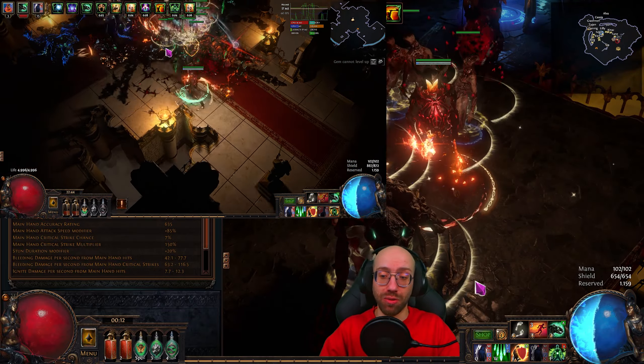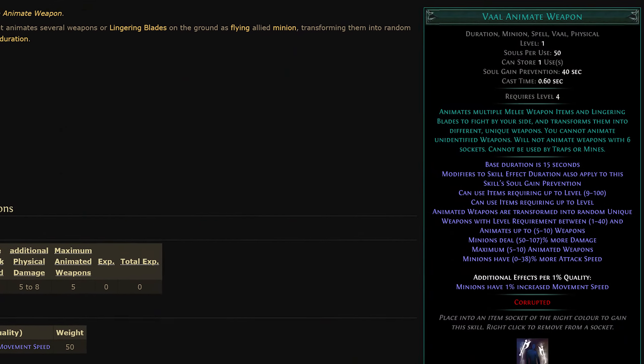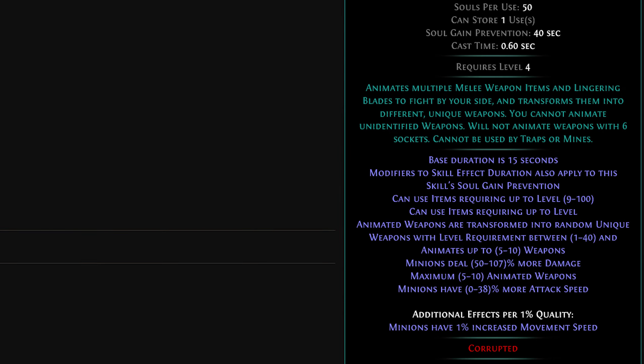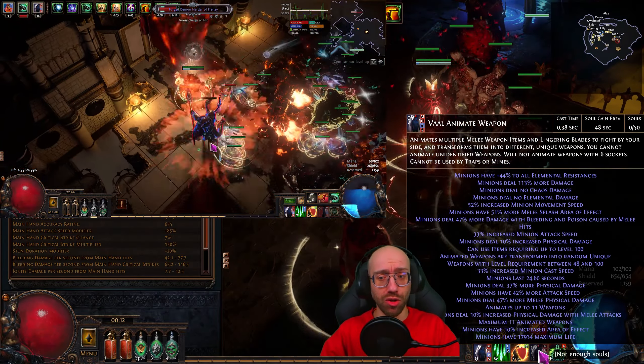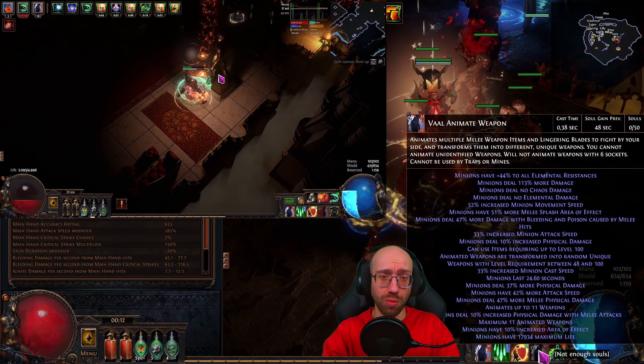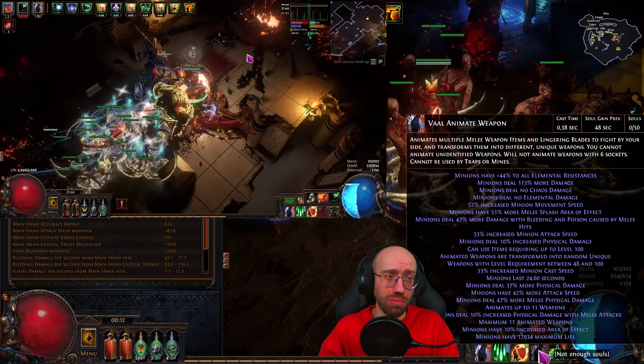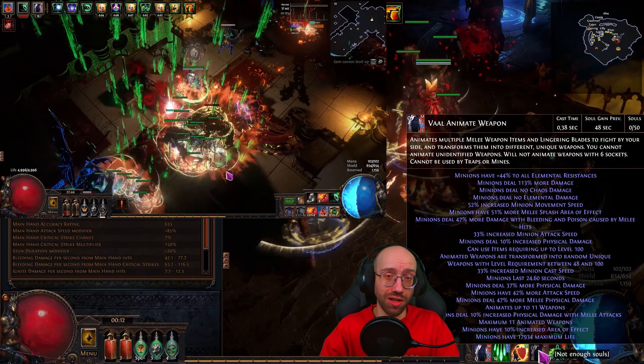Another reason is that this league Grinding Gear Games added Val Animate Weapon — a val version that summons an additional 10 or 11 weapons (depending on level) on top of your regular Animate Weapon limit and turns them into uniques, which is really cool. I didn't want to do what everyone else is doing, hence no SRS.